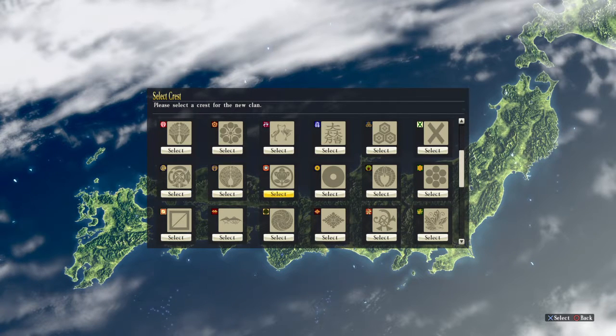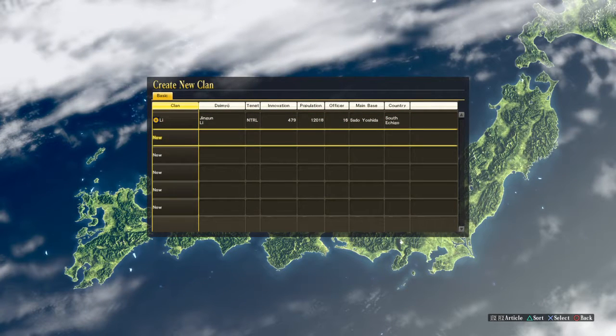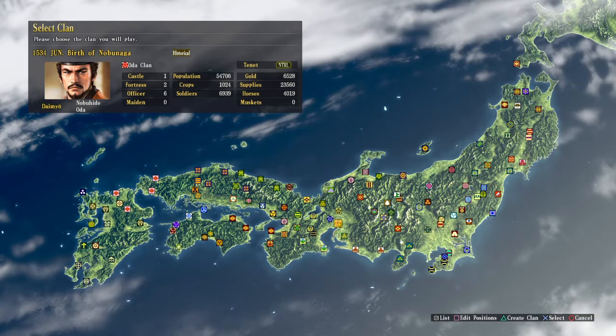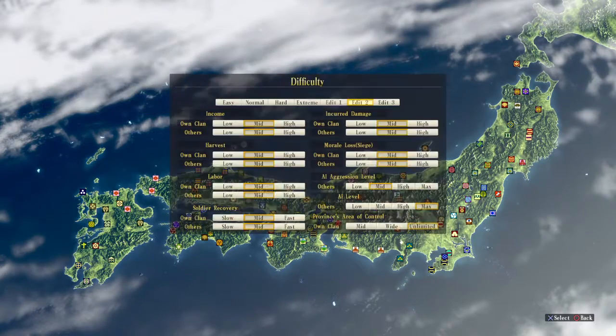The R1 button allows you to pick a crest. I'll pick one that is very easily seen — a yellow circle with a dot in the middle. Press X again to confirm, and that is the clan I have picked. Press the circle button to get back, and you can now see my clan and our crest. Hover the cursor over it, click X, and we go into the choice of difficulty level.